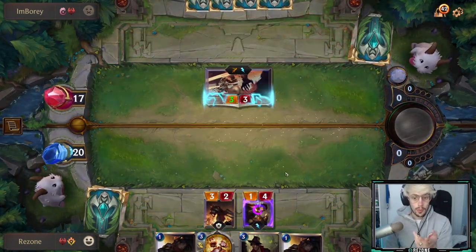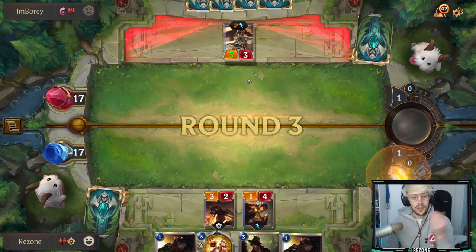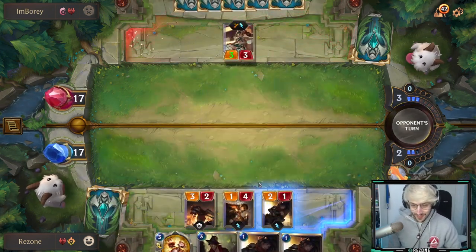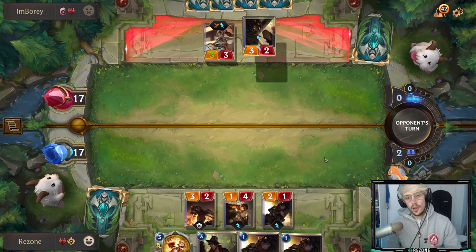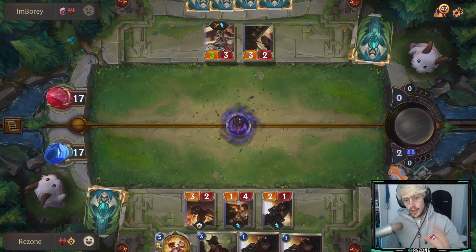I have a Boom Crew Rookie and 2 Legion Saboteurs. Right now we've done 17 damage and we have 3 Legion Saboteurs. This is going to be fantastic — the only counter to this would be something like Wither and Wheel, or mass AOE to heal up against the aggro.